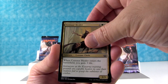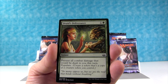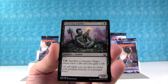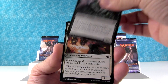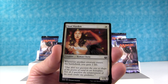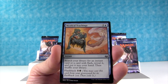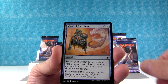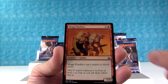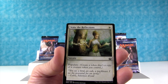Centaur Healer. Druid's Deliverance. Gnawing Zombie — he looks like he's at the State Fair with a turkey leg. He kind of does — State Fair Zombie. Soul Warden. Mystical Teachings. Mog Flunkies. Wake the Reflections.